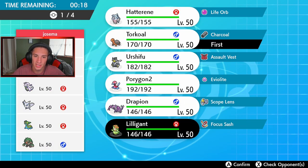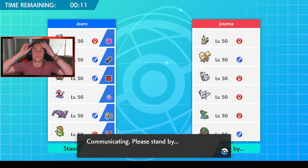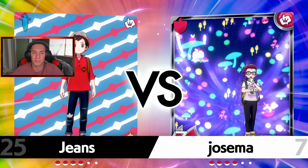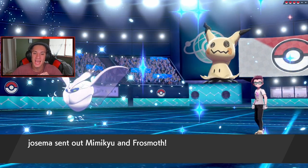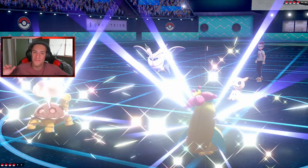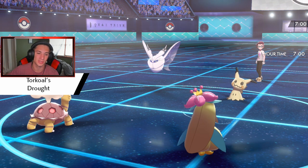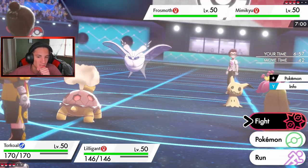I'm thinking maybe just lead Liligant and Torkoal, rolling out from there, putting somebody to sleep and going ham. Let's do that. Liligant, Torkoal, Drapion, and Urshifu — I think that's the play. He's probably going to lead Mimikyu trying to set up Trick Room, but we can just get after it. Also, quick side note — I had some trouble with the Paper Mario recording: my microphone wasn't registered and I recorded 45 minutes without my voice in it, so we're doing a double Pokemon upload today.